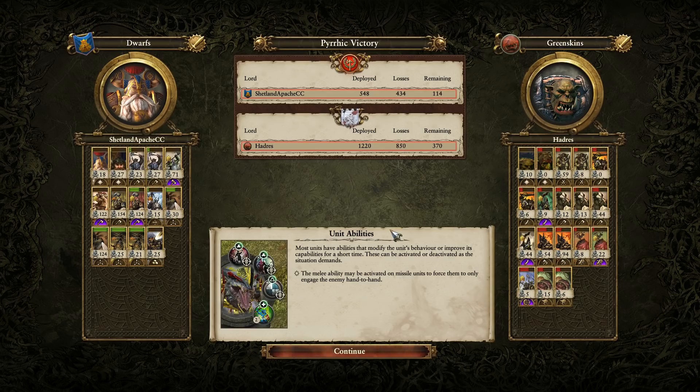Very well played to both players. The Greenskins took a bit of a shellacking early on but were just about able to bring it back with Grimgor taking out the Runesmith and routing off Belagar. Ultimately the Iron Breakers were a good pick — their very high melee defense meant they could hold the line while the Gyrocopters did their work. 124 kills on the Steam Guns, very impressive. Both Brimstone Guns earned an XP chevron. Lots of kills on the Iron Breakers too: 154, 124, and 122 for the Dragonback Slayers. 71 for the Grumbling Guard. Grimgor only got 10 kills but he took out the Dwarf leadership. 94 kills on the Black Orcs.